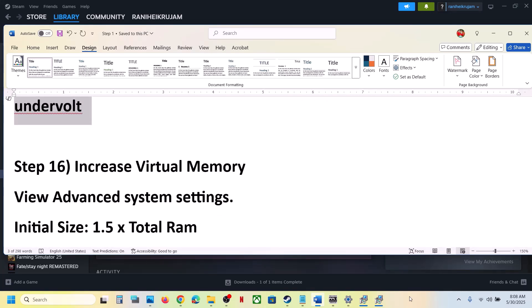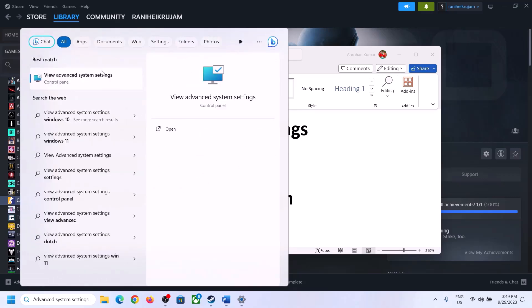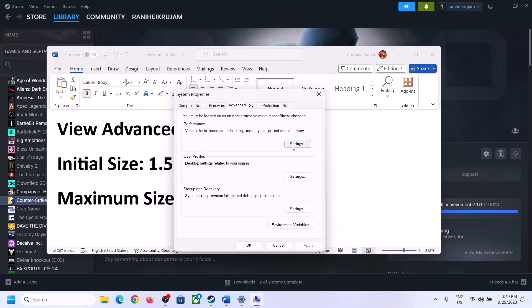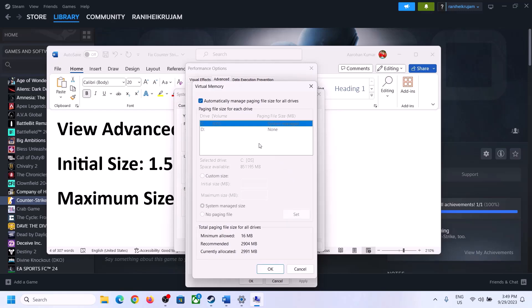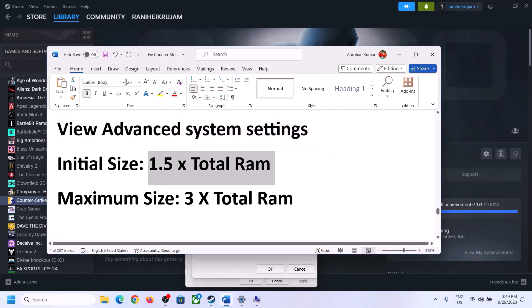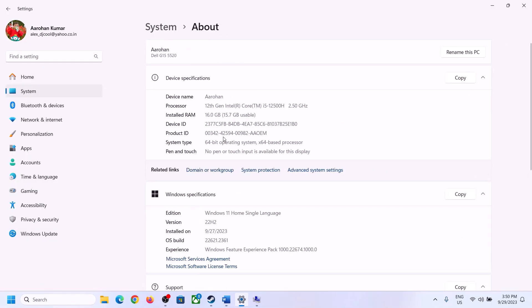The next step is to increase virtual memory. Type 'View Advanced System Settings' in the Windows search box and open it. Click the first Settings button, go to the Advanced tab, click Change. Uncheck 'Automatically manage paging file size for all drives', select the drive where the game is installed, and choose Custom Size. For initial size, the formula is 1.5 × total RAM in MB. To find your total RAM, go to Windows Settings, System, then About.